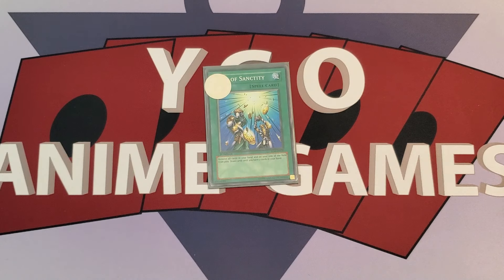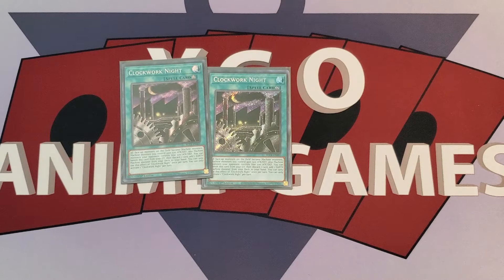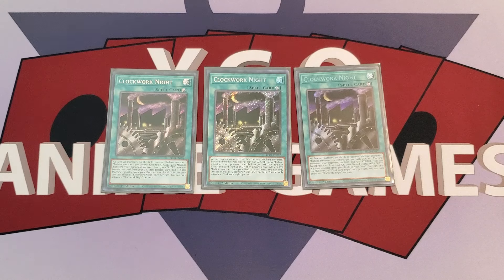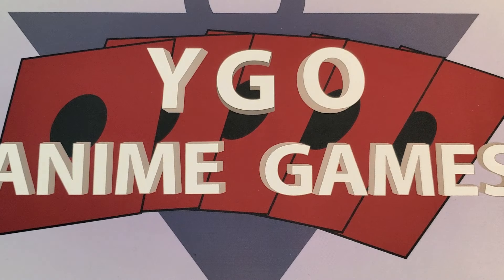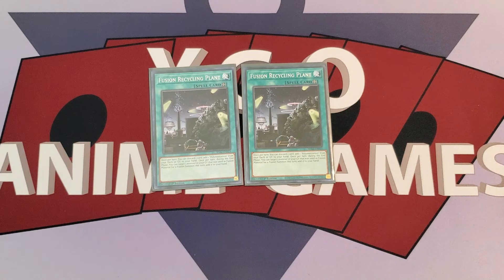Card of Sanctity — that white sticker means we're playing this card with an anime effect, not the effect printed on the card. In this case, both players draw until they have six cards in hand. The main reason we're doing this revised deck profile is because of Clockwork Night. It was so cool that they printed more cards from the anime — we're always excited when they do, especially a card belonging to a lesser character. It's nice to see characters that are a little smaller get some representation. This card has also changed the theme a little bit. Two copies of Fusion Recycling Plant — not a card played by Nesbitt, but he did have a recycling plant, and we figured why not, since we now have a really cool theme we're working with.